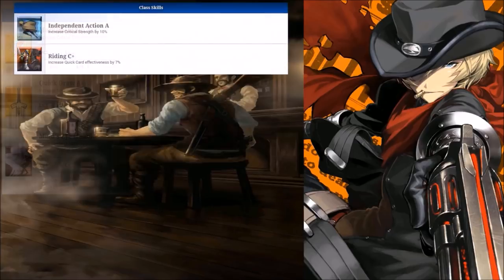He has two passives. The first is Independent Action A, which increases crit strength by 10% — an excellent passive for Billy since his main focus is crit damage. The second is Riding C+, which increases Quick card effectiveness by 7%, again very synergistic with his playstyle, specifically when you can perform a Quick brave chain with him.